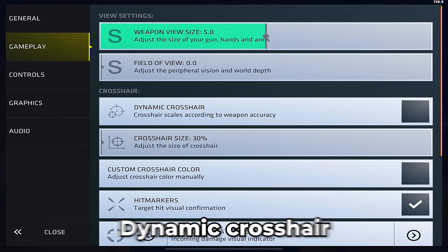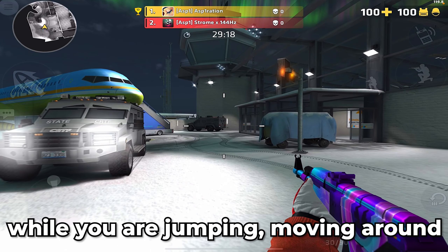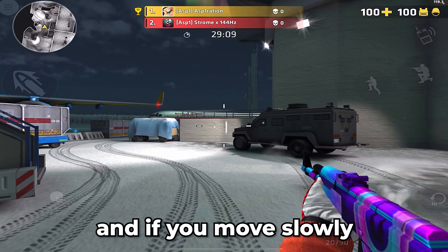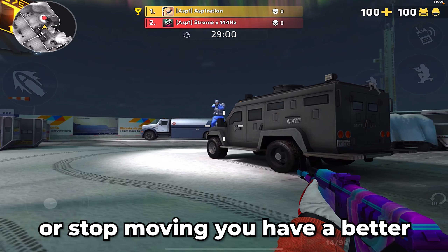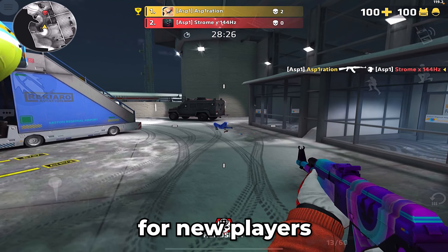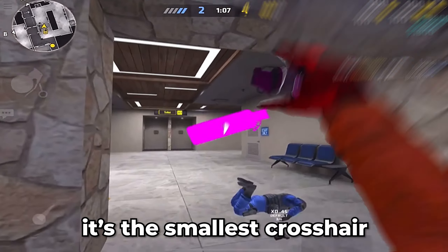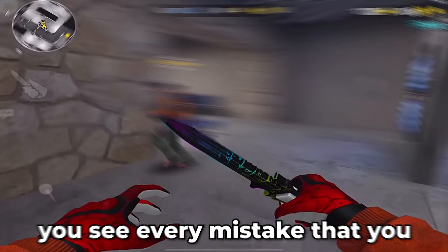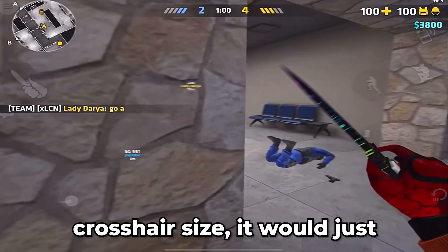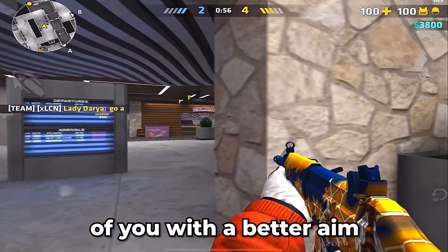Dynamic crosshair only helps you see the recoil of every gun. While you are jumping or moving around, you see a bigger crosshair, and if you move slowly or stop moving, you have better accuracy. This is the best setting for new players. Crosshair size — I suggest you keep it at 30%, the smallest crosshair. You see the enemy perfectly and every mistake you make while shooting. Using a higher crosshair size would just show you a fake reflection of better aim.